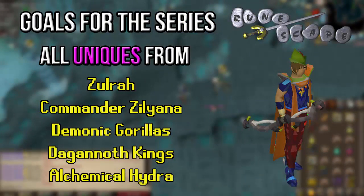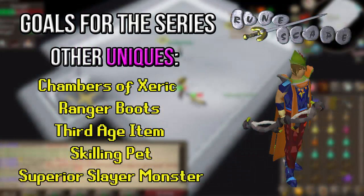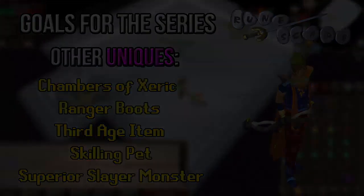Just to remind you of the goals for the series — four episodes in. All unique drops from Zora: currently two out of five or six. Commander Ziliana: got the Saradomin sword and Saradomin light, just need the ACB hilt and the pet. Demonic gorillas: all four Zenites done, just need a couple of monkey tails. Dagannoth Kings: got the berserker ring, haven't done too many yet. Alchemical Hydra: not touched yet, coming in later episodes. Other goals: a unique from Chambers of Xeric, ranger boots from medium clues, third age from master and hard clues, a skilling pet, and a drop from a superior slayer monster.